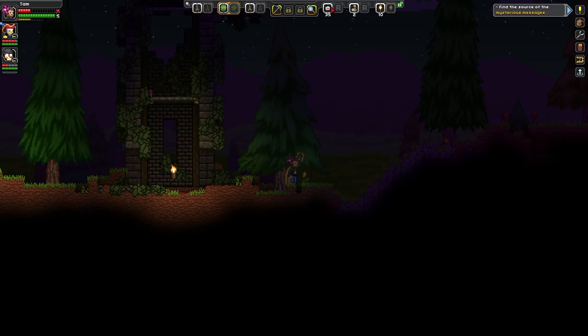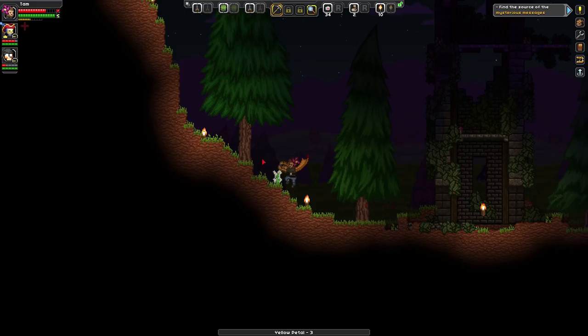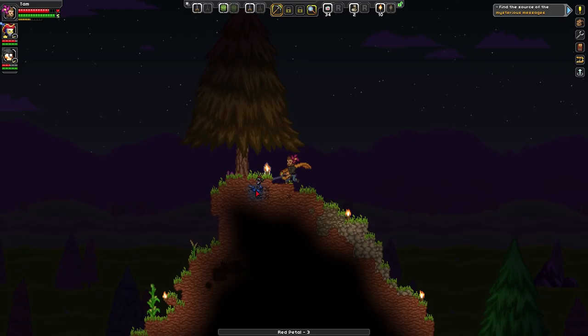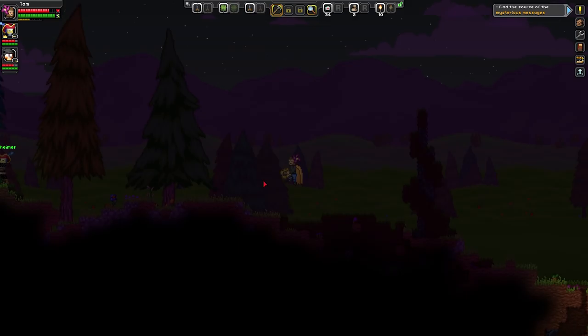I'm kind of missing my spear — I have to get it from my home world. I banked it because this sword does more damage, but it doesn't have any kickback. I'm still loving the spear. Most of the weapons we've gotten haven't had any extra damage, so they're not really worth going out of our way for.